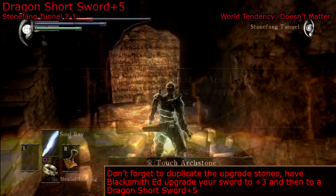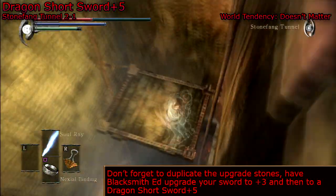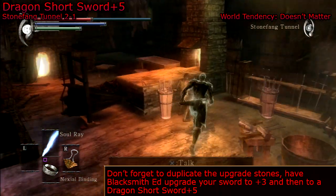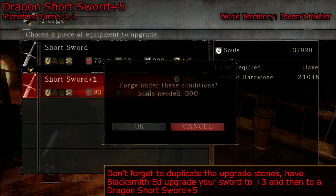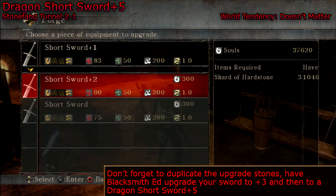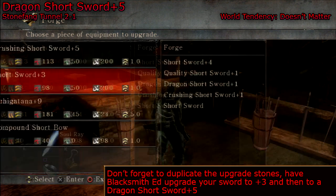And then lastly we need a pure dragonstone, which you can find by touching the Dragon God Archstone. He's the final boss in Stonefang Tunnel, so touch his archstone and it will automatically give it to you.